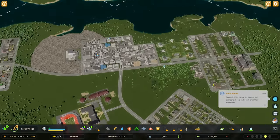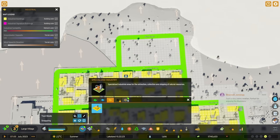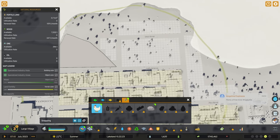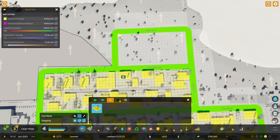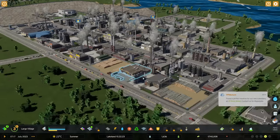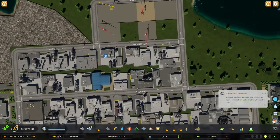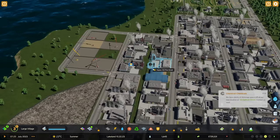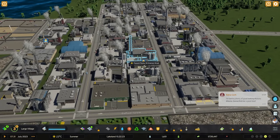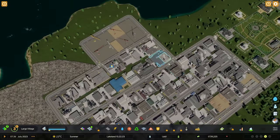We have demand for more industry. When it comes to industry, I realize there's specialized industry with different types - livestock, grain, and so forth. But for this video, we're just going to concentrate on the basic ones and continue zoning generic industries. When we look at them closer, they look pretty good with no spaces in between. At least now you know what they look like and can decide if you want a tiny space or keep them compact.